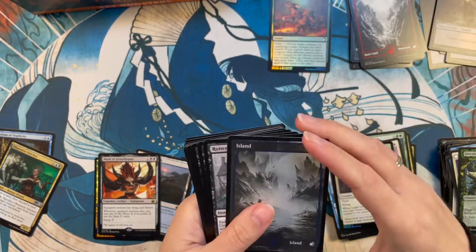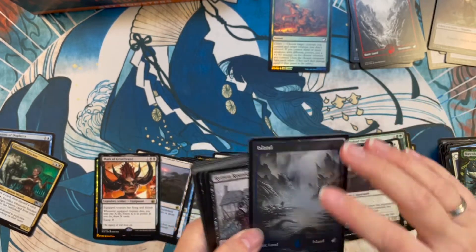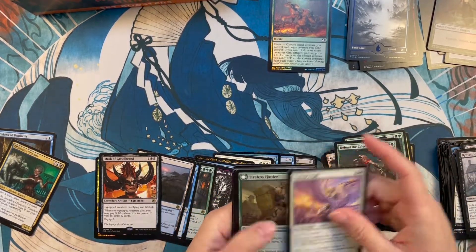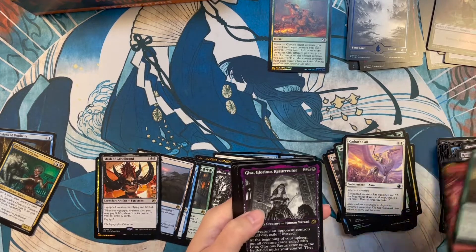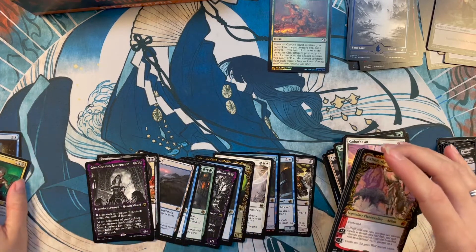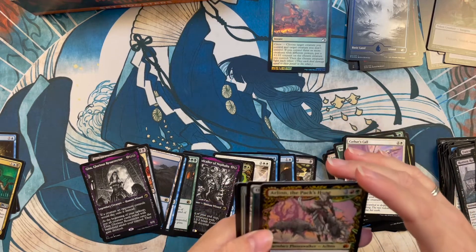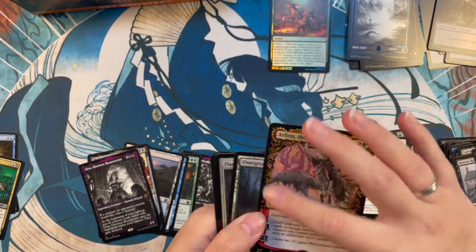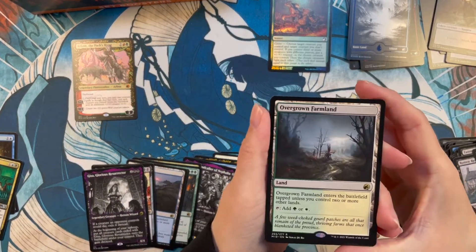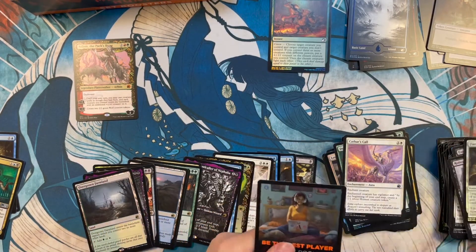And another foil island this time. It is really nice, but the foiling is so subtle. Yeah, but I actually like the subtlety — it's just very different. Gisa! We didn't get her before, did we? No — it just looked like an Arlen the Peck something. Yeah, it has like a special border — so first mythic! And one Overgrown Farmland — that was one nice package. Nice booster pack right now.